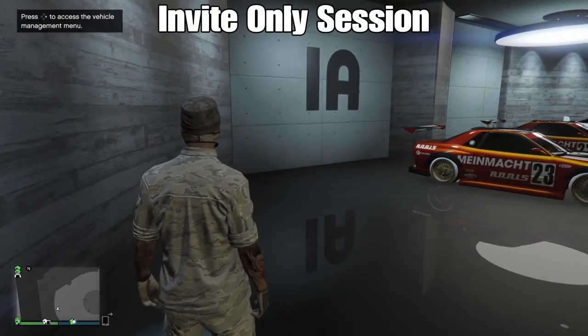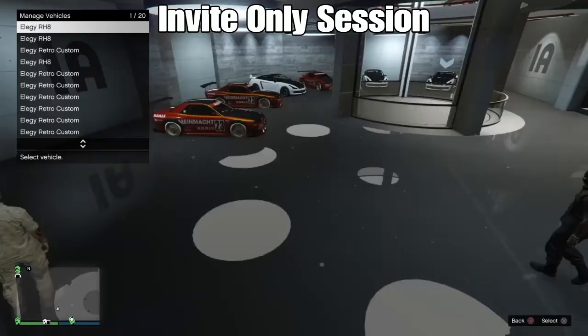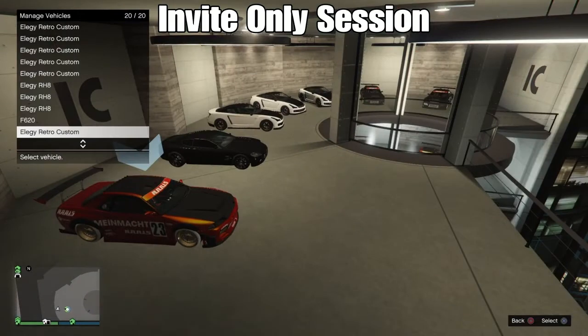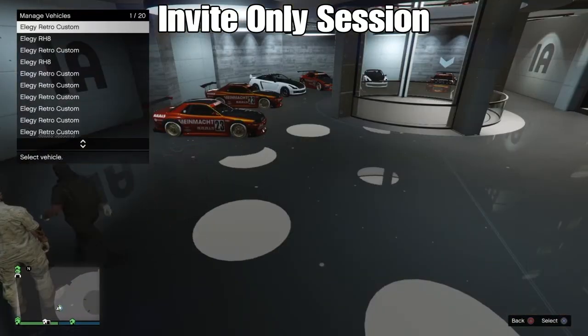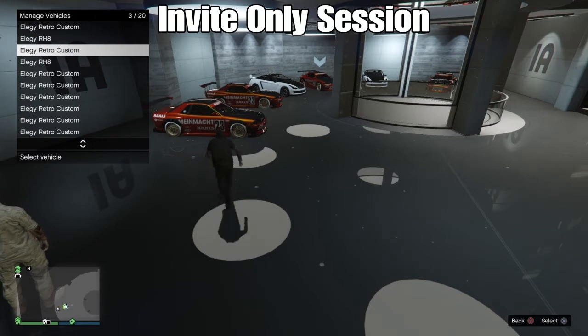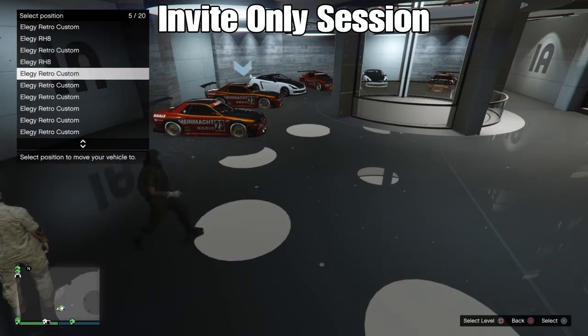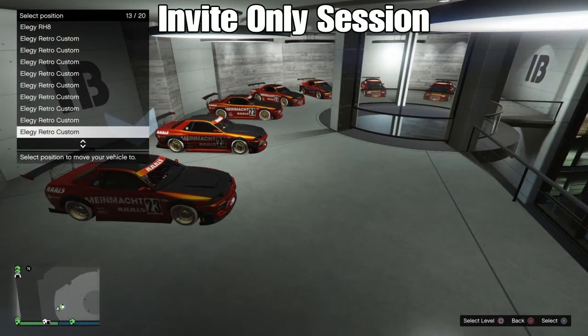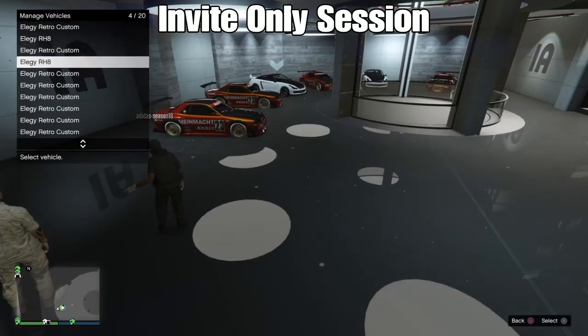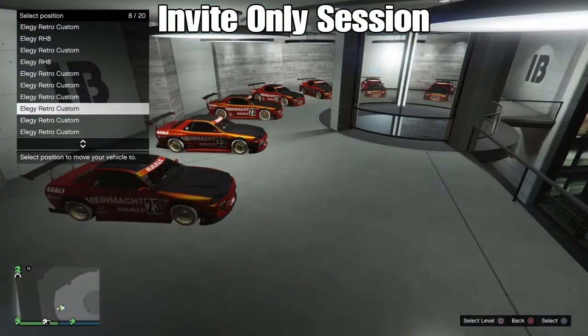Hey, what's up everyone? This is Razz and Dreamer here, and I brought to you today another duplication glitch — an update 1.40 duplication glitch, a money glitch or a car duplication glitch or a retro custom glitch, whatever you want to call it. A glitch that's working and it can have you get money fast too. You can do 5 or 6 cars at once, 4 cars — it's whatever you're comfortable with and how many LGs you have in your CEO garage.